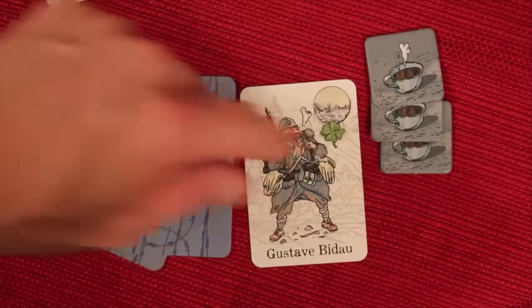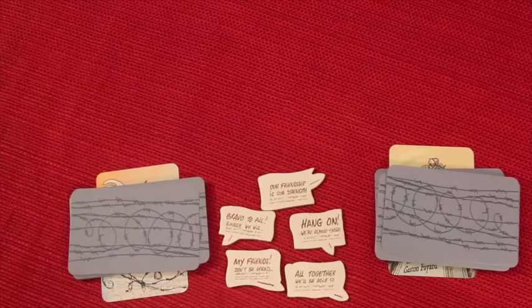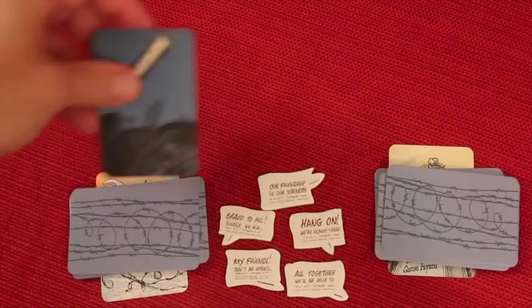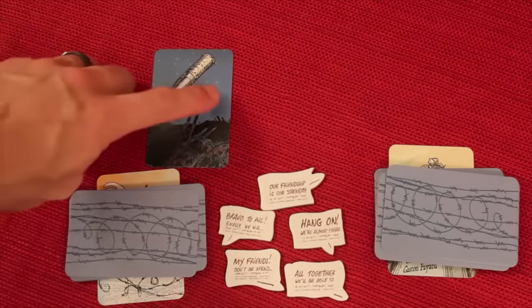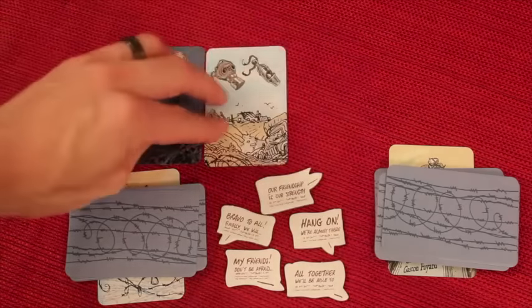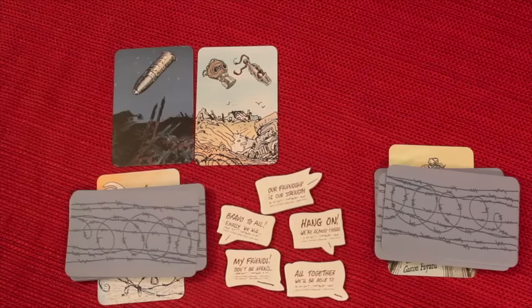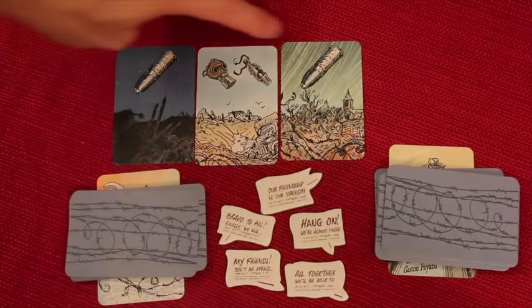Each person has their character, they have three support tokens that look like coffee, and they'll all start with at least three cards in the first round, maybe more depending on some decisions. Over the course of the game, players are going to be taking one action, then it's going to go to the next player clockwise. The action that happens most often is putting a threat card into what's called no man's land. Here we see two threats — night and a bullet. The next player throws down a card with day, a gas mask, and a whistle, which is the start of an assault.